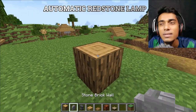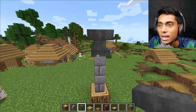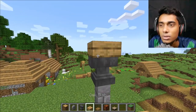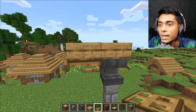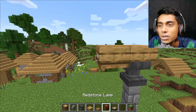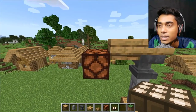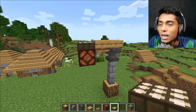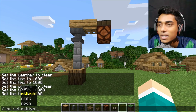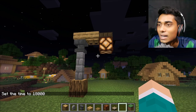Now this is the final build - we build an automatic redstone lamp. Place a slab and place one trap door over here. Place a redstone lamp here, then place a daylight sensor - tap it and it closes. Turn on midnight mode and it turns on - wow, really cool!